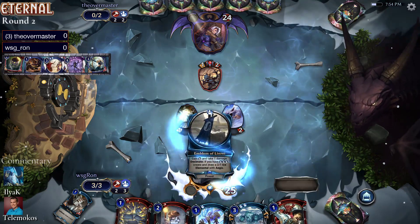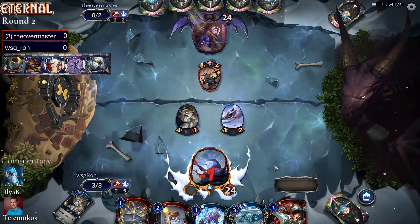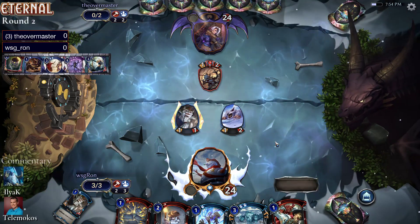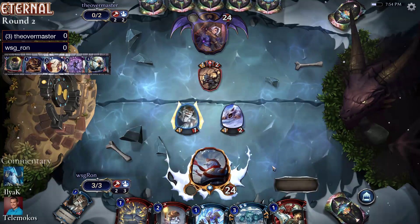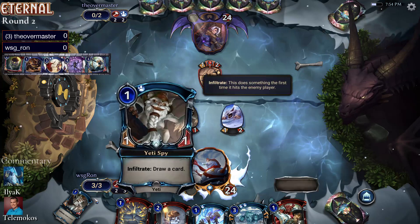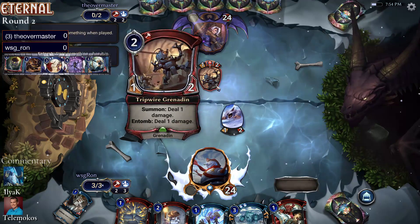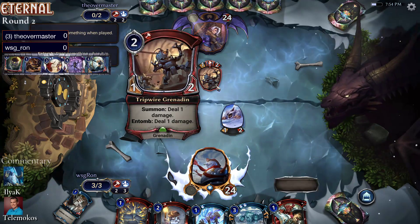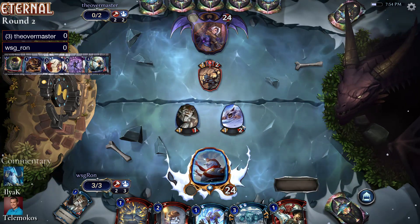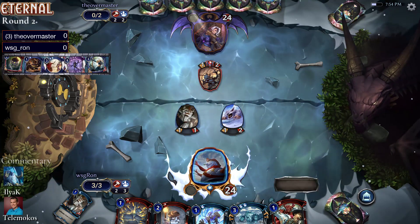They didn't. That is interesting that they went wide there — usually you want to get the Pioneer out first because you want to maximize that mana. But they obviously know what they're doing; they wanted to go wide. Maybe they saw the Masterwork and wanted to start getting wide damage in. Unfortunately that Yeti Spy is going to get it. That's tough — the Tripwire is not only a 1-2 blocker but can just take out one of your units when it enters play. Not exactly the card you want to see on the other side of the table.